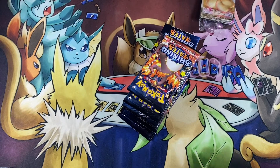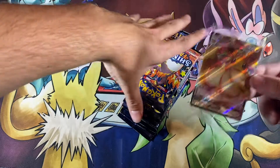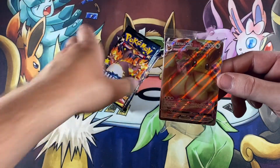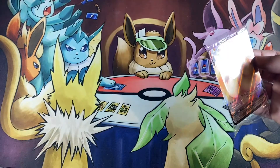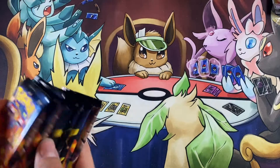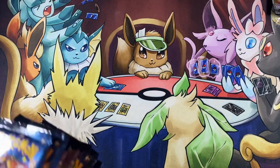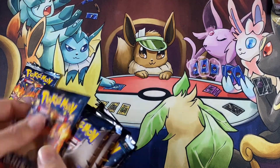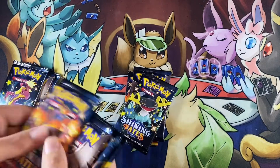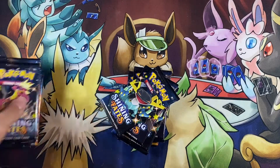Got our awesome Shining Fates Eevee things and the dividers. Here we go — ten Shining Fates packs. Just show the promos. Oh, so pretty. This is in the giveaway too? Yep, all the promo cards. You guys know how to get involved in that, so go after it. Let's shuffle these up so hopefully we both get some hits. Sweet, we each got five packs.